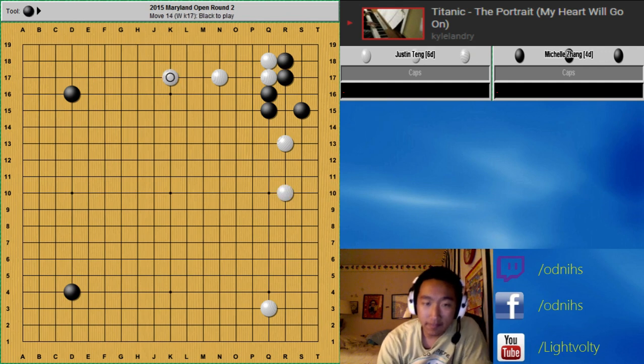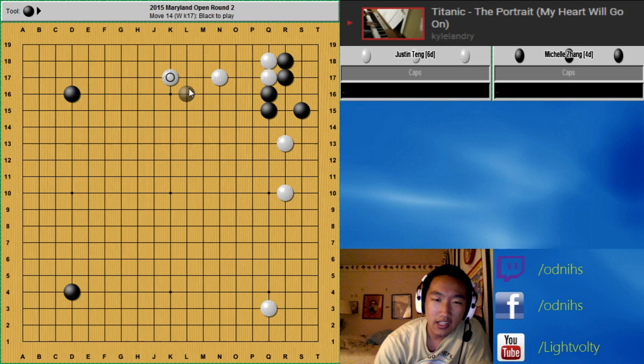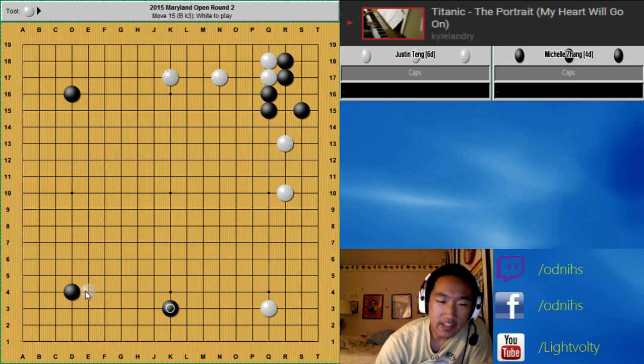We played the pretty simple variation. I think pros think it's a little better for White too, because White gets to play on both sides, even though Black has sente. So it's a little bit faster for White. Black played here, I approached here — this is kind of normal opening principle. If Black plays one wing, usually you just approach on the other side to stop Black from making a double wing. Because this is low, normally if Black pinches, you can just take the corner, which is what happened in the game. But normally Black will just play here, so this stone kind of completes the shape, and then Black has sente and can play somewhere else.